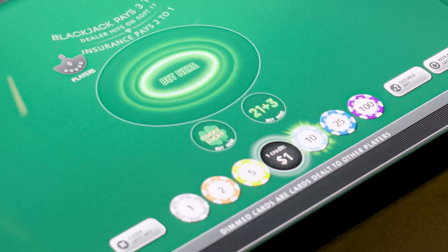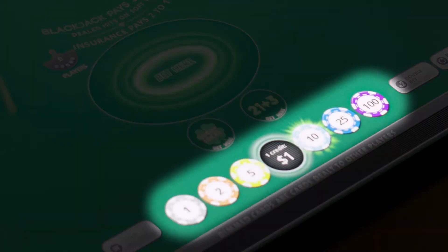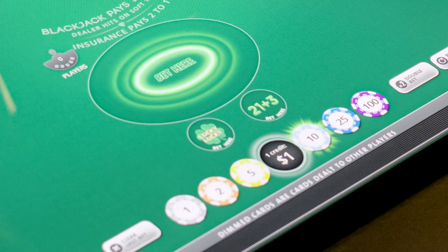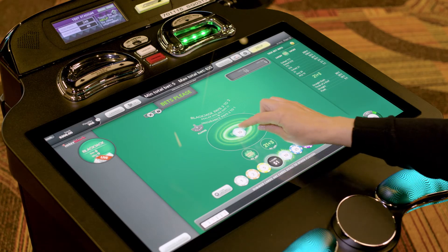See game information for any side wager options available. Place bets by choosing the chip with the desired value and then press 'Bet Here', or simply drag and drop the chip to the table.